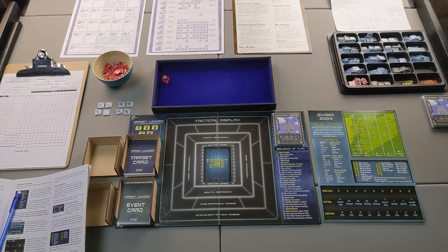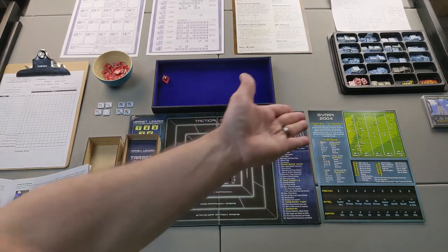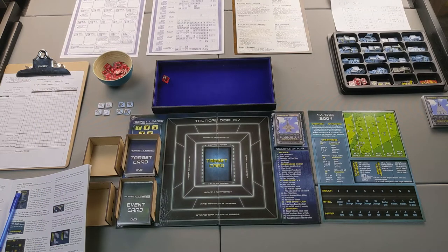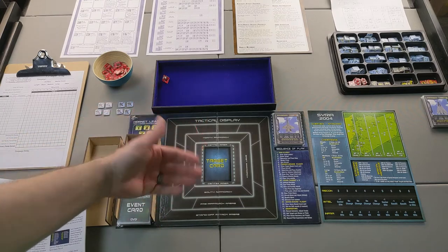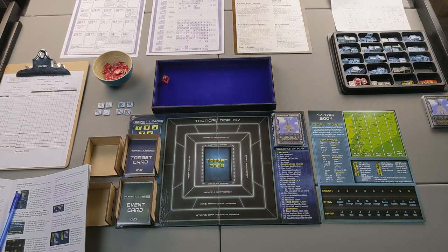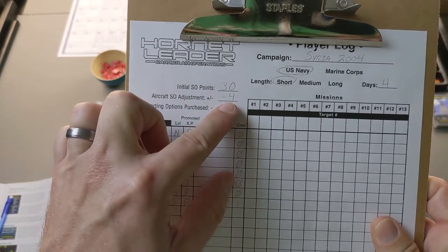My initial points are actually 30, not 24, because there's an optional rule during setup for random squadron selection — you don't get to pick the types of aircraft in your squadron. I have a cup full of all the pilot chits, and I draw making sure the aircraft existed during this time period and fits the proper campaign. For a short campaign with random selection, you get six additional special option points, which is why I started with 30.